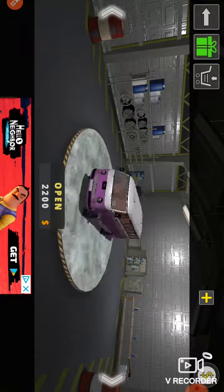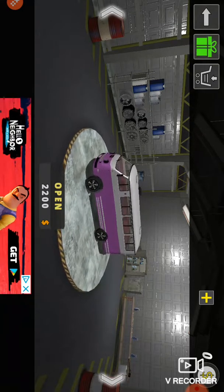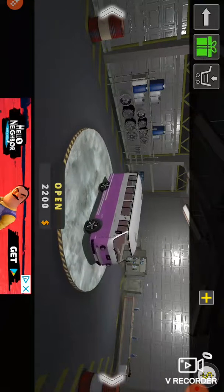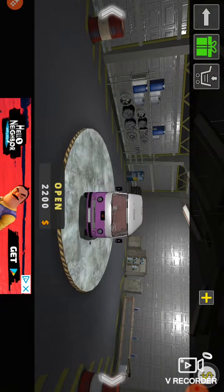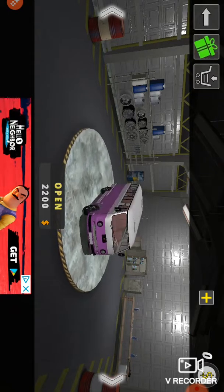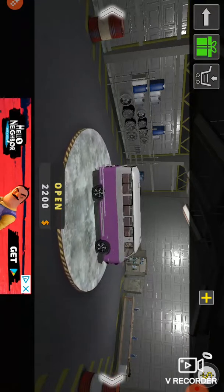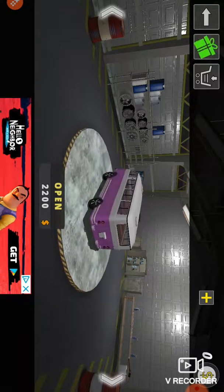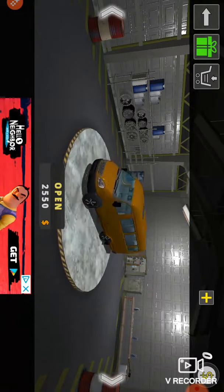This one is some Volkswagen. You can see a little grill over there and a logo on it, lights, a sliding door, an opening door, an opening trunk side, and this side too — and that also includes mirrors.